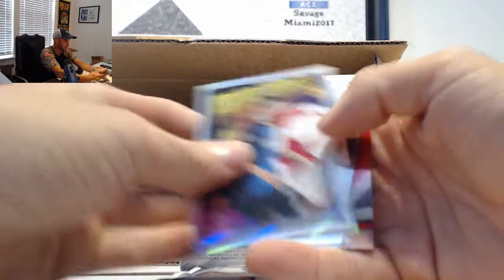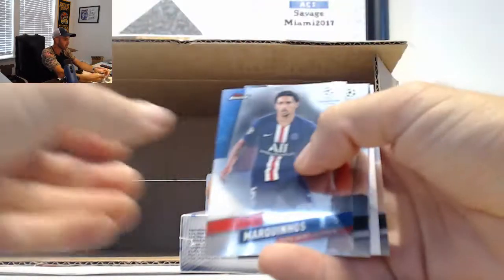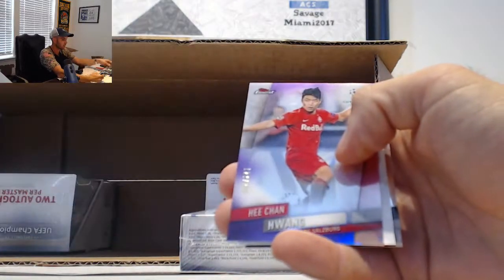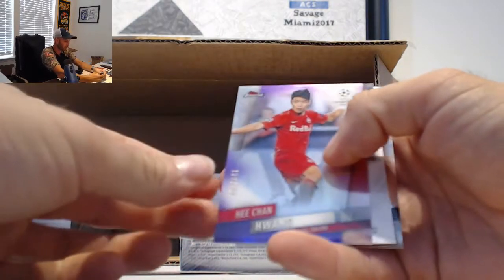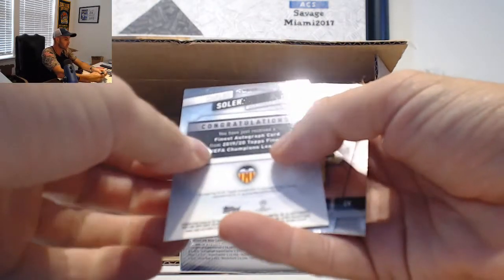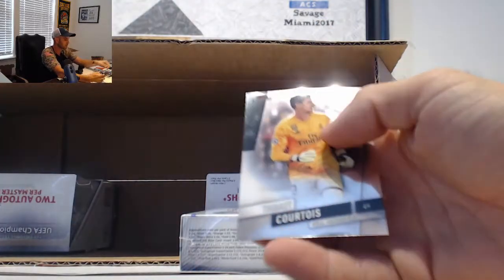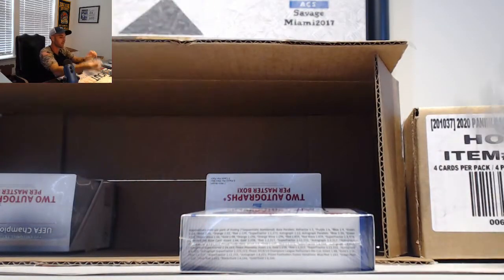A Venekin, prize insert. And last pack, Minibox 1. We've got Huang, 250. And Carlos Soler, base autograph. Courtois, base.